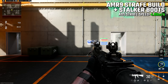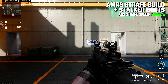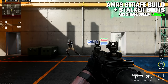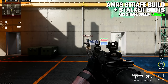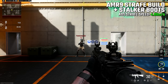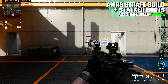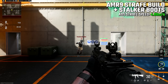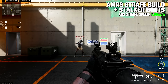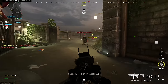For the next clip, let's have a look at what my AMR9 strafe build looks like while also using stalker boots — the sort of potential you're going to be seeing here. People are suddenly going to have a much more difficult time tracking and hitting you, especially on mouse and keyboard. Aim assist will definitely help against this to a degree, but even against controller players with aim assist this is still enough to often throw people off target. I noticed this right away when I started using this build — people seem to be missing far more shots against me in gunfights.